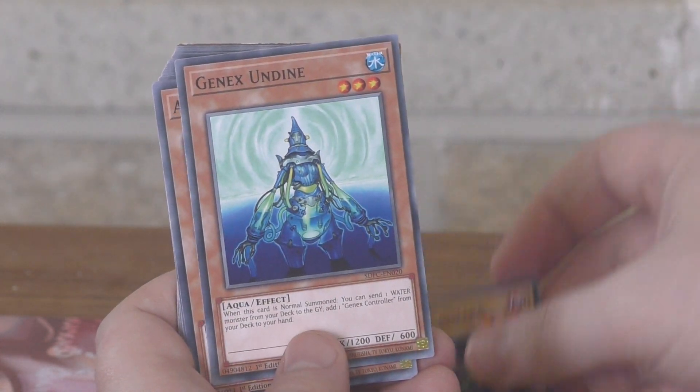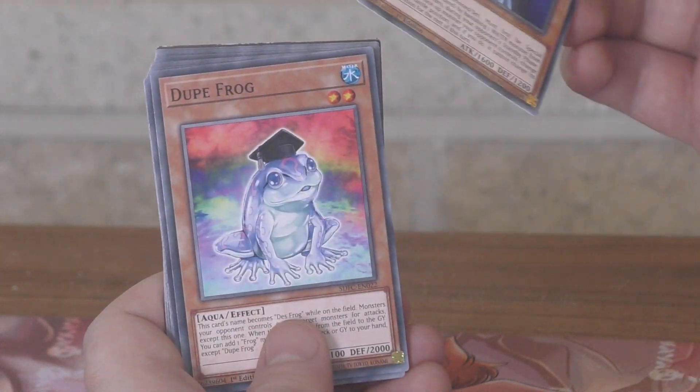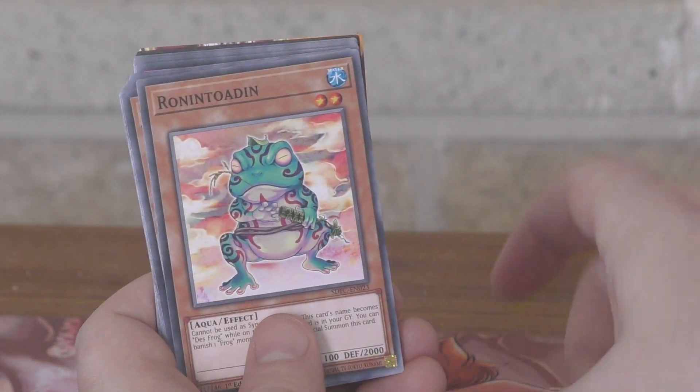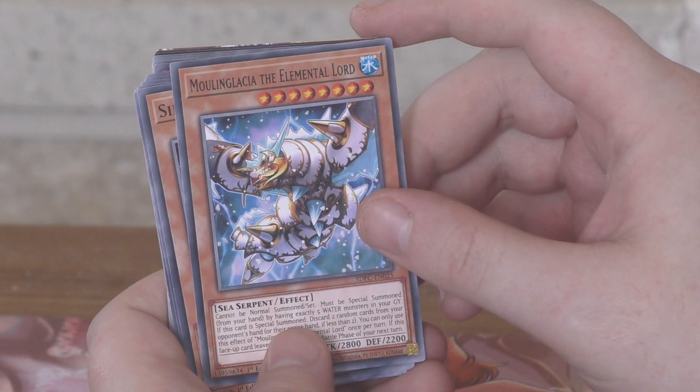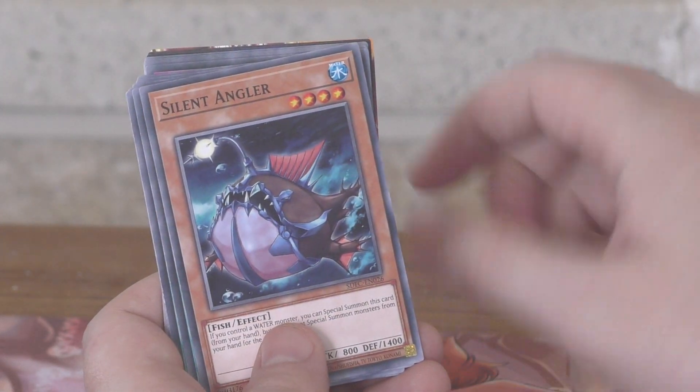Genex Controller, Genex Undine, Aqua Spirit, we've got Duke Frog, Ronin Toten, Fishborg Launcher, Moulinglacia the Elemental Lord, Silent Angler.